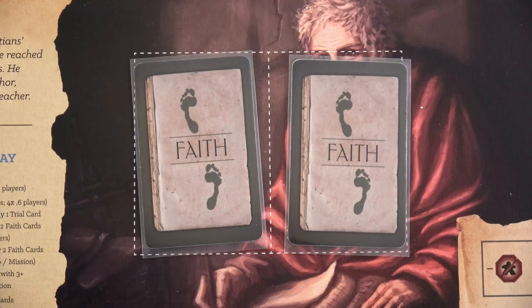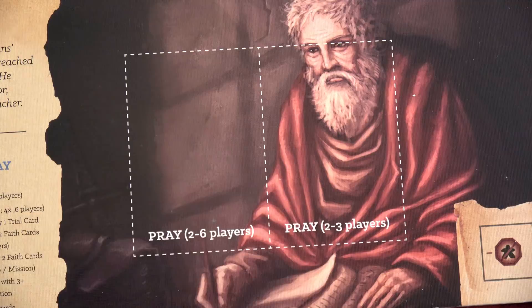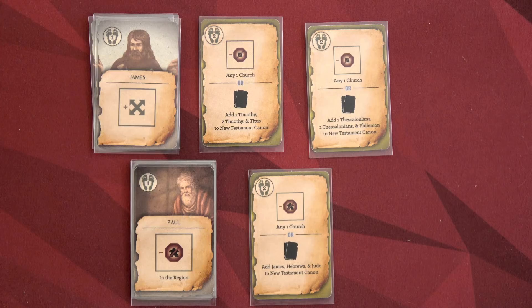Depending on what we roll on the messenger die — if I rolled a one that wouldn't be good, we wouldn't be able to talk. Let's decide which two faith cards for both Paul and James we want to pray with. Normally when playing cooperatively you don't get to work together on which cards to play, and that's some of the fun. You've got to decide: does James have certain cards in his hand, is he gonna play them? If he is, then I don't want to play my good ones, because during the share phase we only get to apply two of the four faith cards that we play.